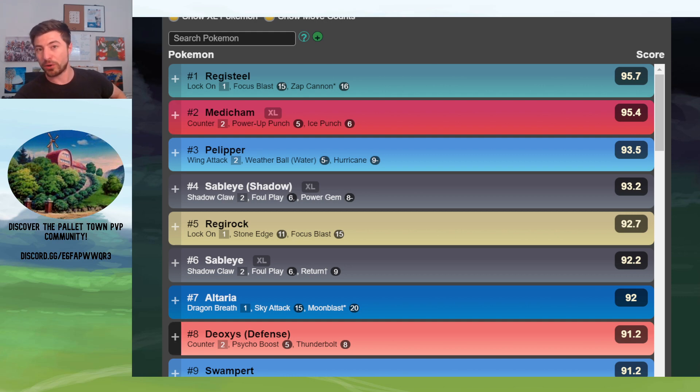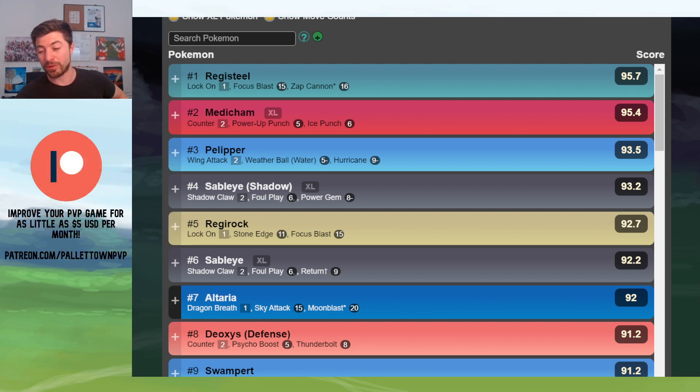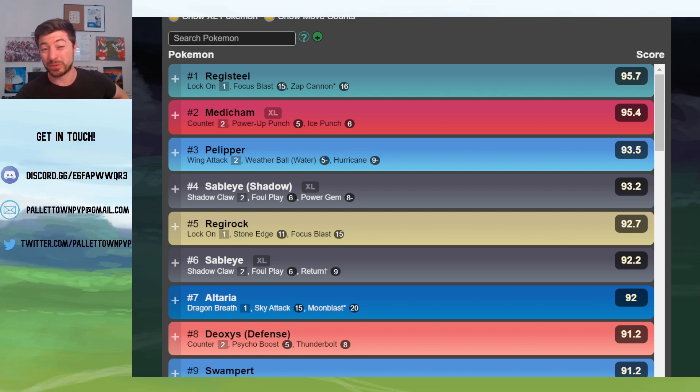If you are going to run Deoxys, you want to go Thunderbolt, because you will absolutely struggle against a Registeel. If you're running Rock Slide, Medicham can flip that. Really, the only thing that Rock Slide is better for is your Altaria.